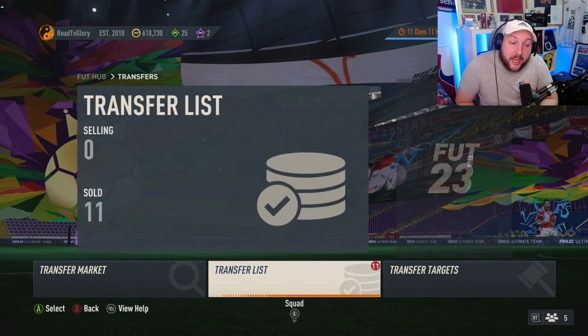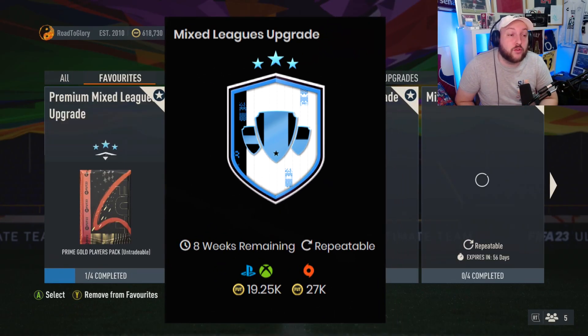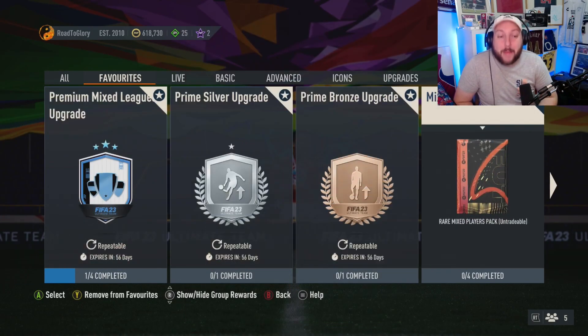Once you have your budget, this is how you're going to do it. We're going to go over to the SBC challenges. Right now there's an SBC that's only costing 20,000 coins to complete from absolute zero, and it's going to be this mixed leagues upgrade - not the premium, the mixed one.